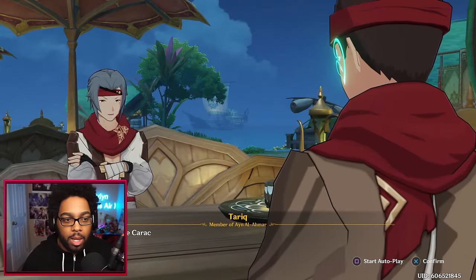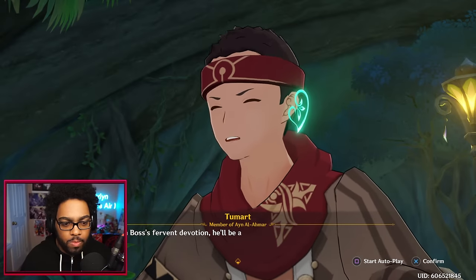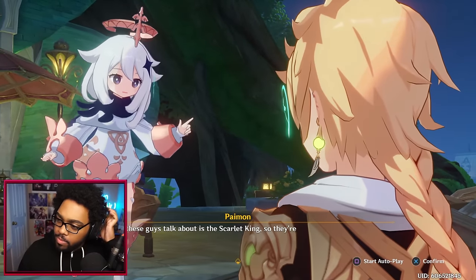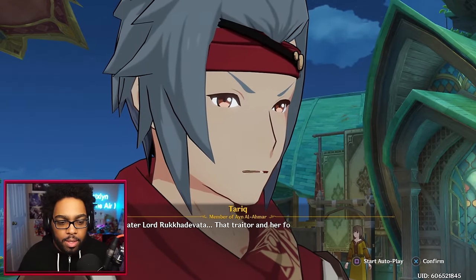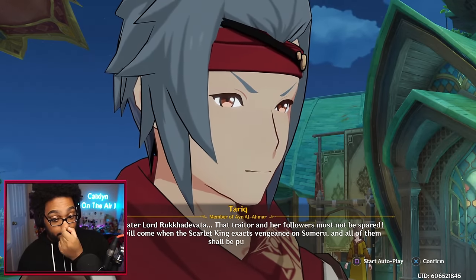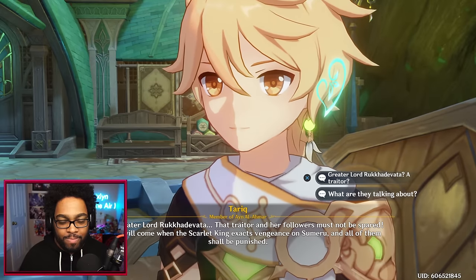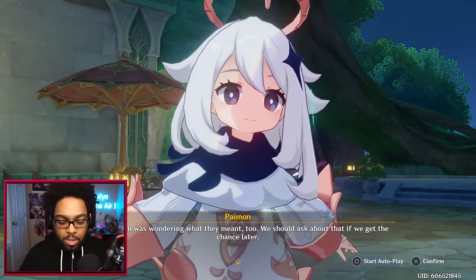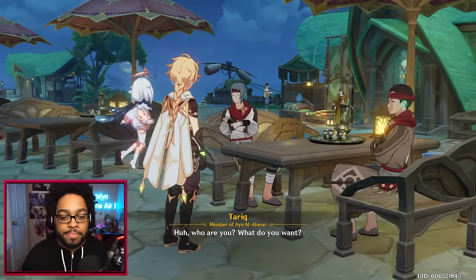'With the boss's fervent devotion he'll be able to use this power to bring our god back.' All these guys talk about is the Scarlet King — they're probably the ones we're looking for. 'Greater Lord Ruka Devata... that traitor and her followers must not be spared. The day will come when the Scarlet King exacts vengeance on Sumeru.' Greater Lord Ruka Devata — a traitor? Paimon wonders what they meant too. We should ask about that later. Some conflict between the desert god, the Archon, and the flower goddess.